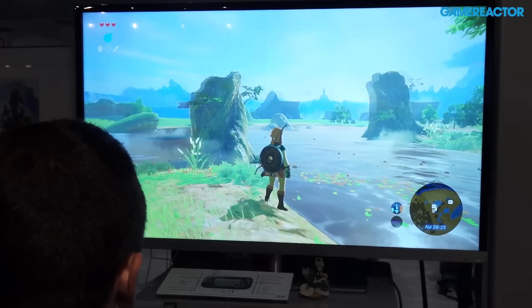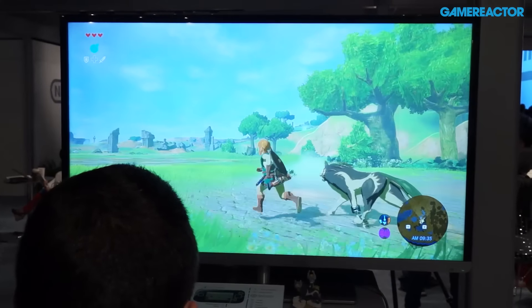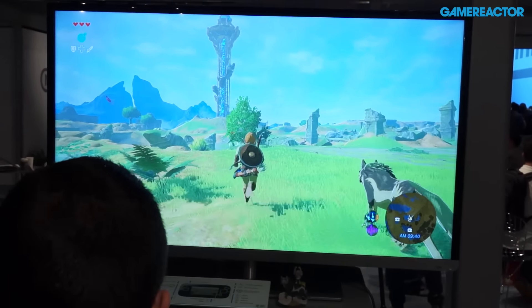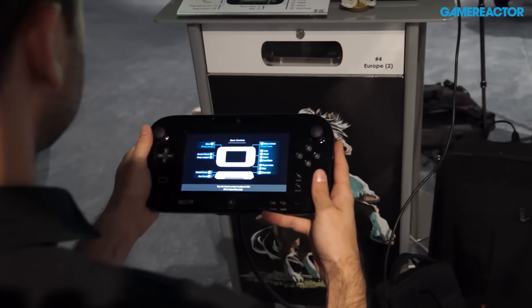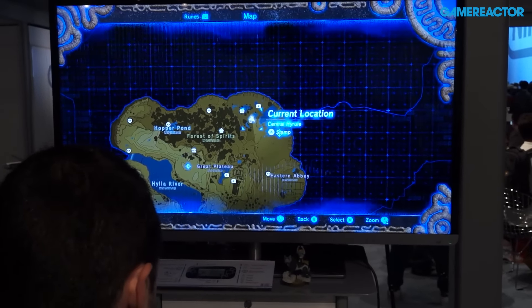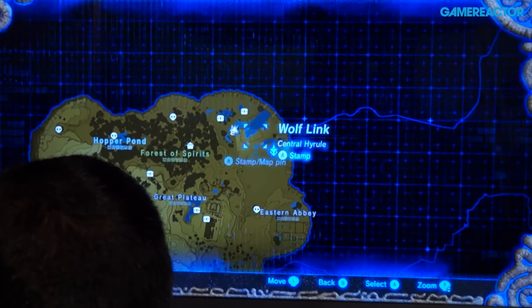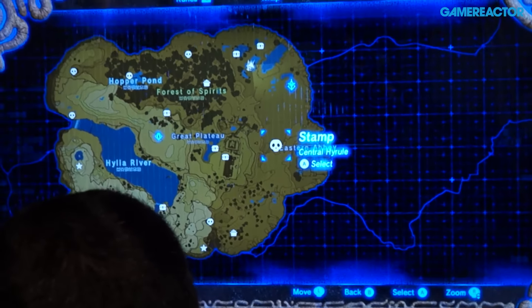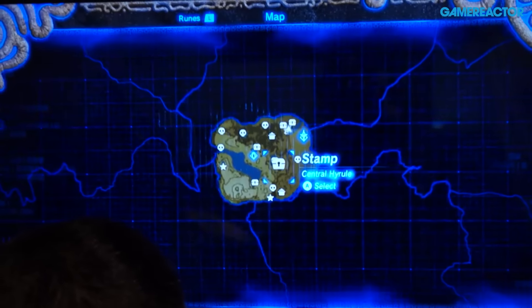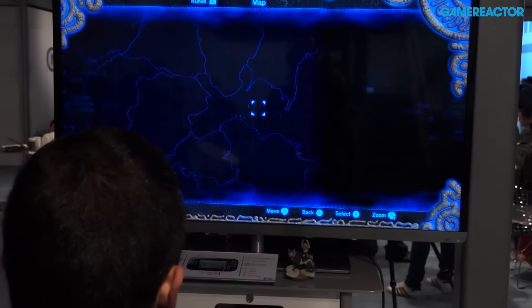This looks like a potion or something. We don't want an automatic KO, so let's stay out of the water. Let's take a look at the map — if I press the minus button it should show on the gamepad screen as well, but currently for this demo we can only check it on screen. This is just a little portion of the whole map — this is the Great Plateau, the starting area — and I can zoom out, and wow, this is not even the whole map.